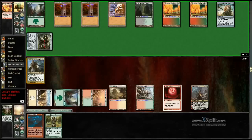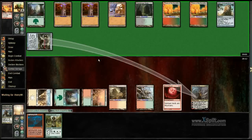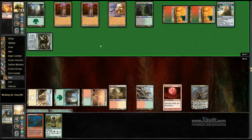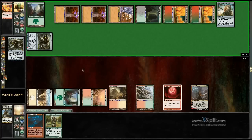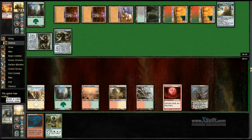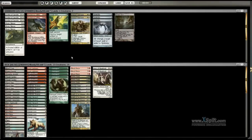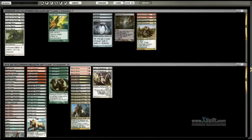I can just block with the Knight — it probably doesn't matter. I'm probably just dead. He also has another Relic here. Oh, he also has Karn. That's just absurd. That was a very absurd game. That's what I always was saying — Relic of Progenitus is terrible for this deck. This is honestly one of the worst things that can happen to this deck.